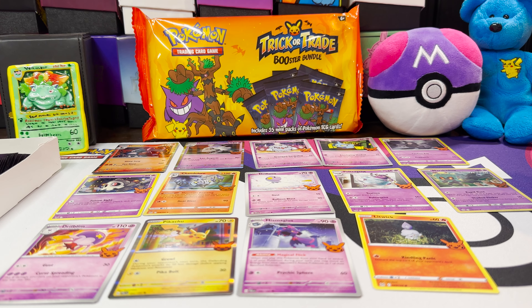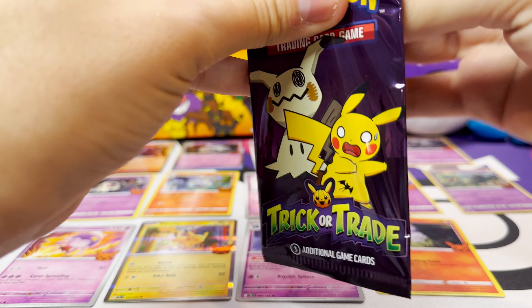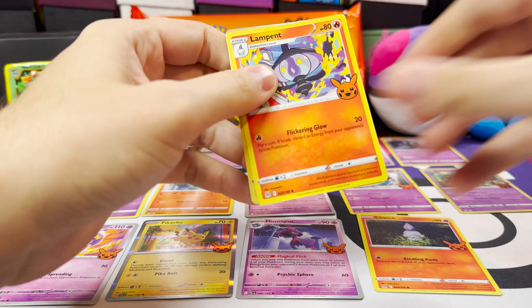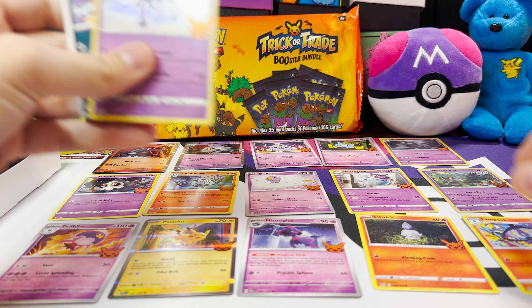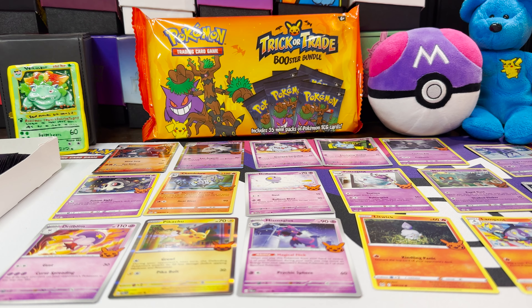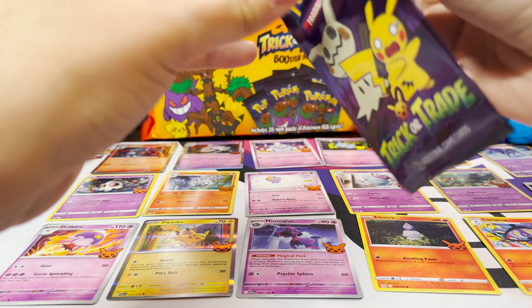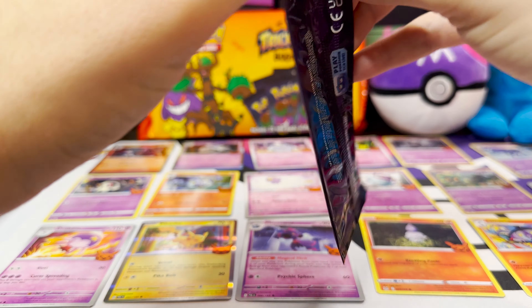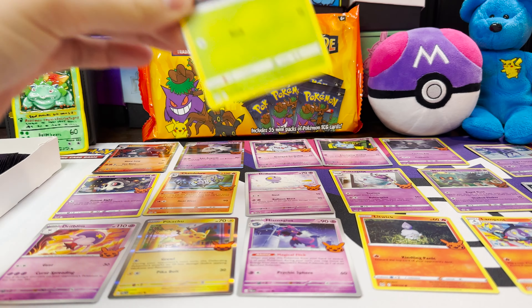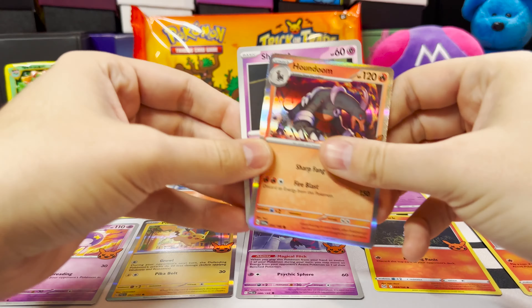We're almost halfway there and I'm quickly running out of space. We don't have a Lampent yet, don't have a Spectrier yet, and don't have a Murkrow. Only one duplicate so far. I don't know if they are seeded or anything like that. We already got ourselves a Houndoom and we already got a Shuppet — but I think I might have bent this Shuppet so let's replace that.